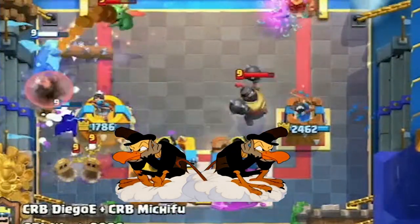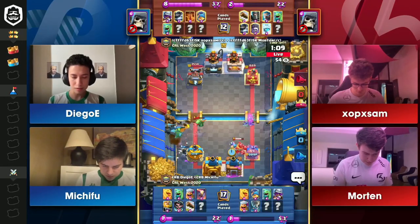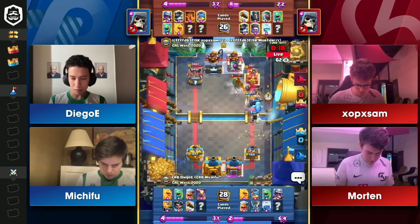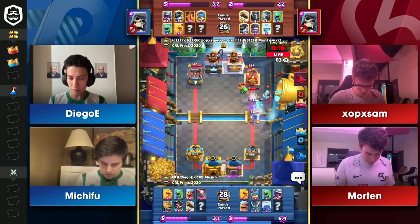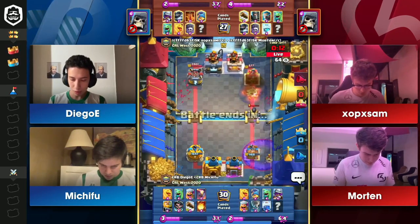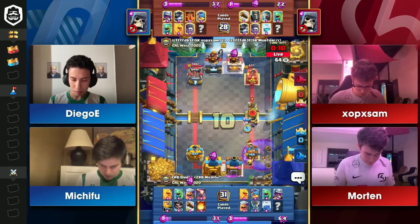The Tornado doesn't get the King Tower activation. That is a very, very frustrating one there for Kareem. Depending on how SK defends this, that's actually a really, really nice Lightning by Diego E and Michivu — kind of pushing the matter there and making it so that nothing can come across the bridge other than this Mega Knight.